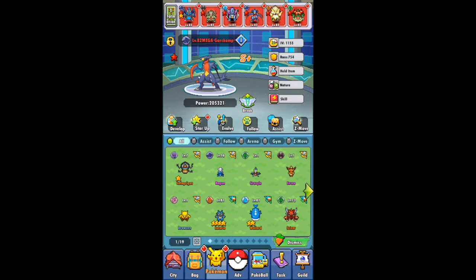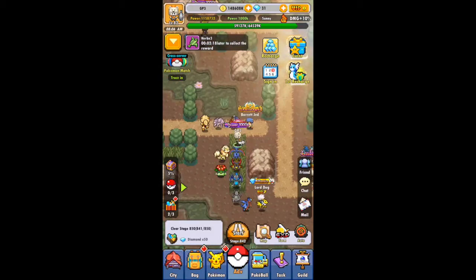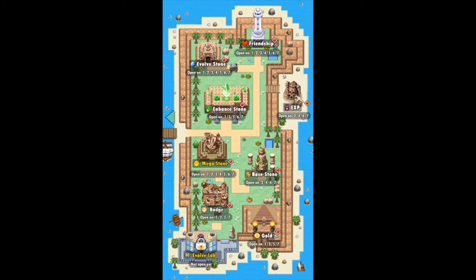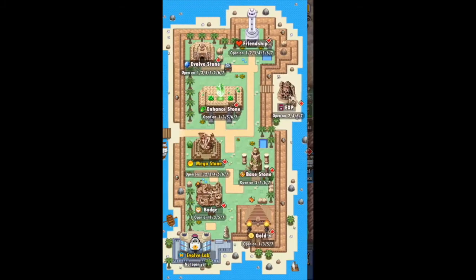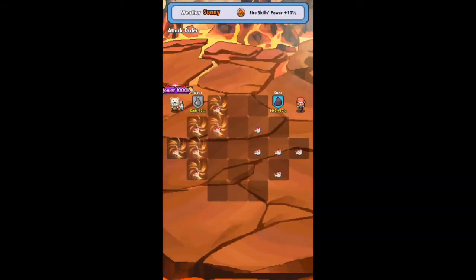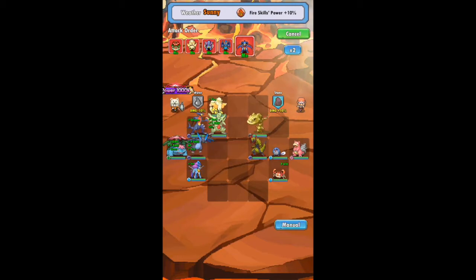Starting off this video, one thing you really should focus on when picking Pokémon for your team is their RACE. The RACE indicates how high their attributes can be, such as special attack, physical attack, speed, special defense, normal defense, and HP. The higher the RACE, the better the Pokémon is going to be.